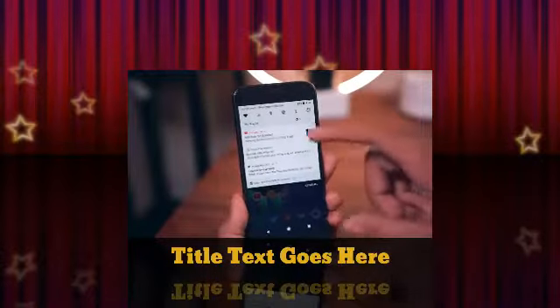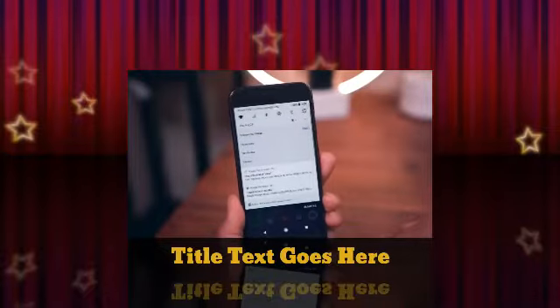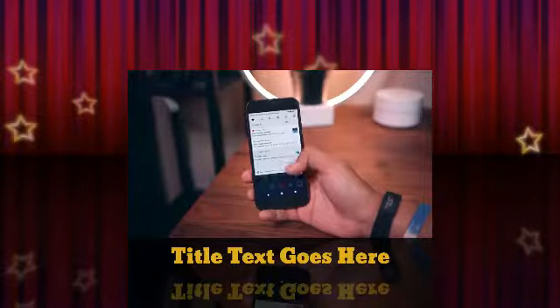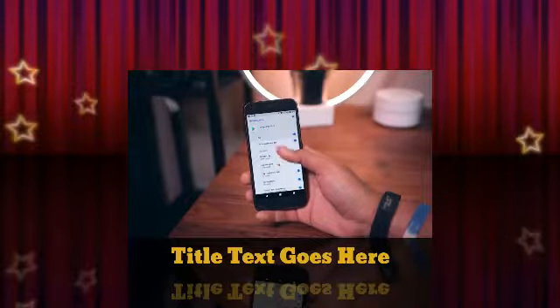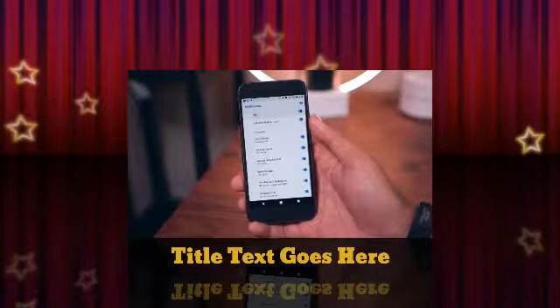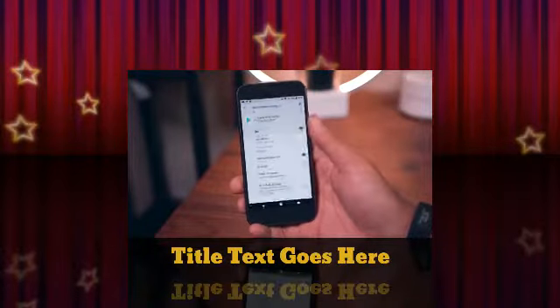We do get a handful of functional features, like the ability to snooze notifications — super useful if you'd like a notification to pop back into the shade a little later. There's also notification channels, which let you customize the different categories of notifications from an app. For example, from the Play Store you can turn off notifications for account alerts but turn on notifications for new app updates.